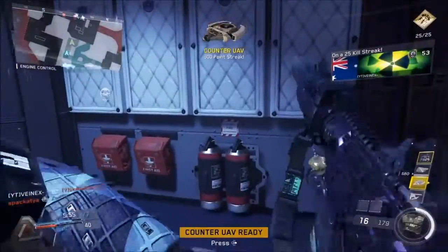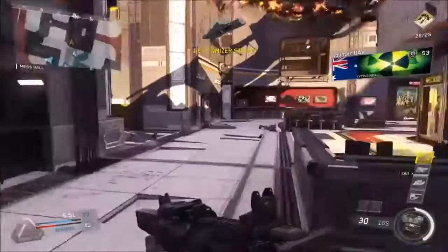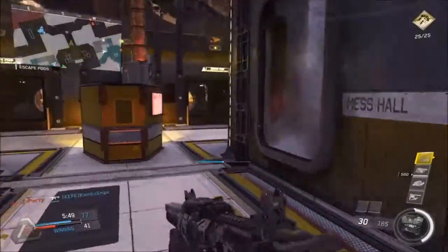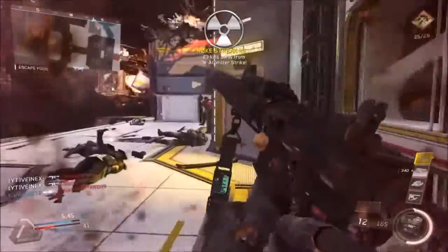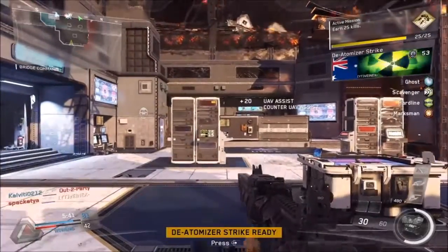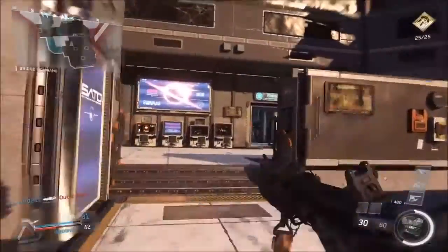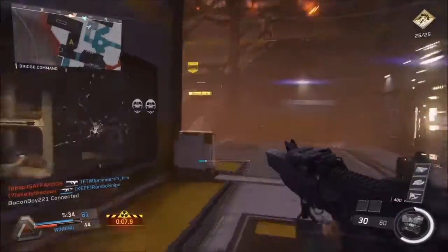So this gameplay is coming to a close — I'm going to give you guys a quick rundown of my class. The setup I was running is Ghost, Scavenger, Hardline and Marksman, and the gun of course is the NV4. The attachments are Suppressor, Stock and Quickdraw. Quickdraw is dominant on ARs — run it if you're not already.